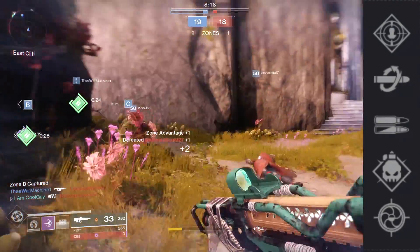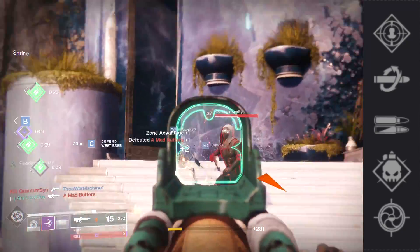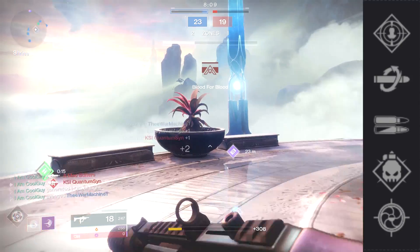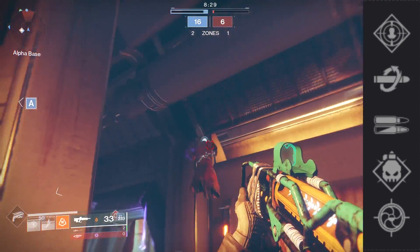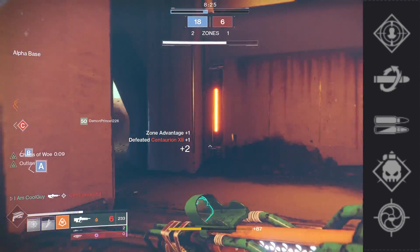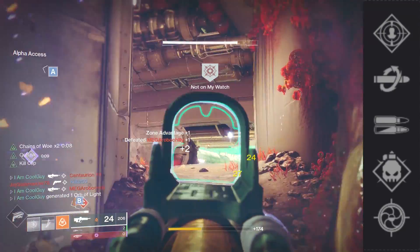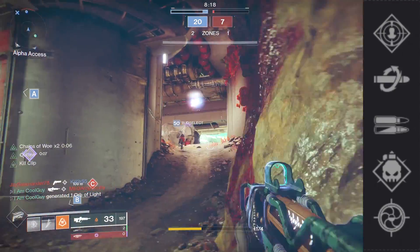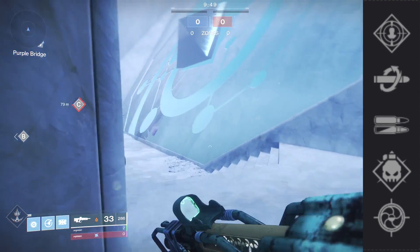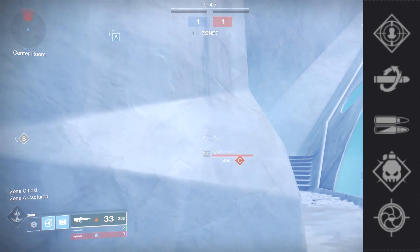We have Demolitionist — kills with this weapon generate grenade energy, and activating your grenade ability reloads this weapon from reserves. I love this perk for this pulse because it's an outlier; the others don't have it. It's really good for a grenade build, and I've been using it on Sentinel Titan to get more suppressor grenades. The energy you get back is small, but it helps. And because this thing has a slow reload, when you throw the grenade, it fully reloads the magazine. And finally, Snapshot — on this weapon, it really helps its main weakness of aim down sights speed. It's a top option for it.